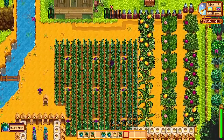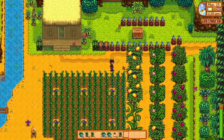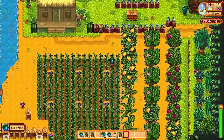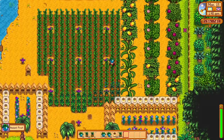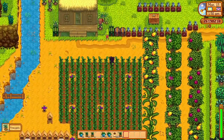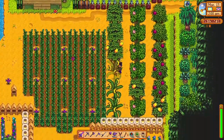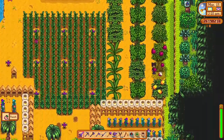The other ways to acquire honey are by buying it at the traveling cart — it can be anywhere between 300 gold and 1,000 gold there — and it's also available on Fridays at the desert trader at the oasis. You can buy it from the desert trader for 200 gold on Fridays. Interestingly, when you buy honey from either of those sources, it's just called 'honey,' whereas honey that is not flower-infused from your bee houses is called 'wild honey.'